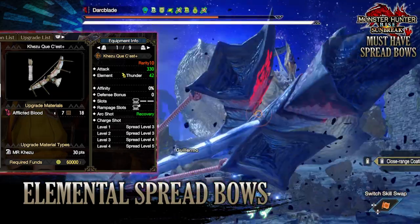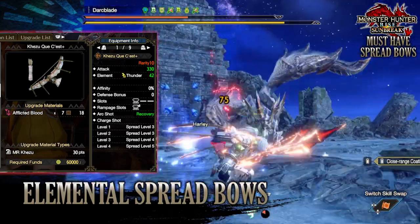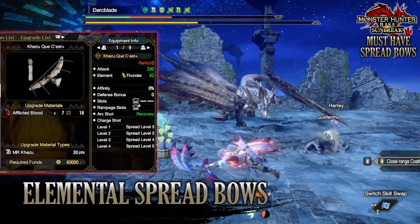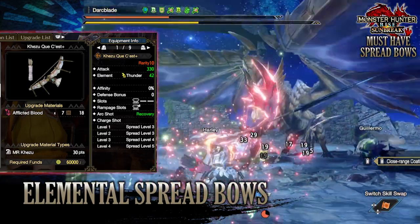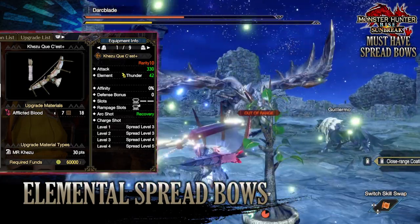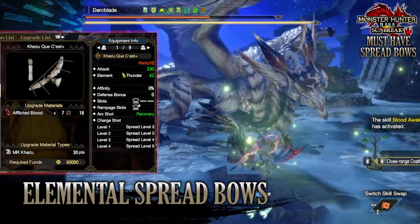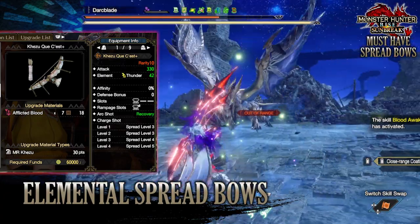Next up is thunder, and I'd advise going for the Kezu bow known as the Kezu Kei Seest. This has a decent raw attack of 330 with a strong thunder rating of 42. You'll have 0% affinity and 0% defense bonus, with a tier 3 decoration slot and a tier 3 rampage decoration slot. You'll have access to the recovery arc shots and spread level 5 arrows with your charge shot being at level 4.